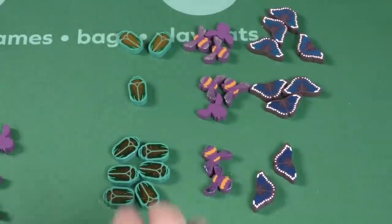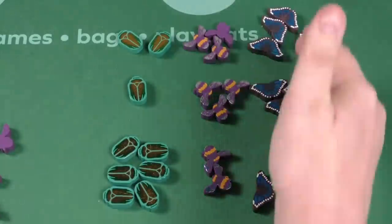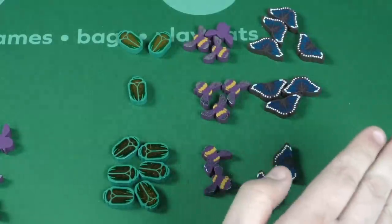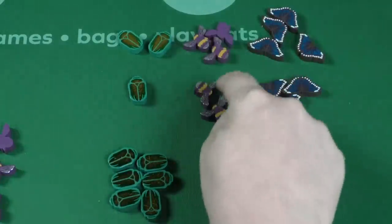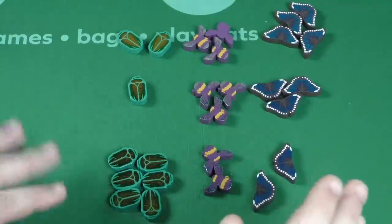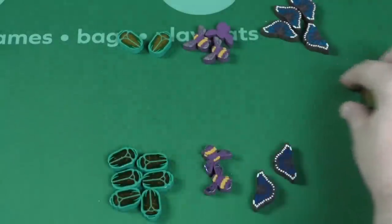The first thing I want to talk about in this game is scoring. These beautiful tokens here — you're going to be collecting them over the course of the game. At the end of the game, you're going to compare what players have gotten. In a three-player game, if you have the most of two different groups, you automatically win. That mostly is only going to happen in a two-player game. So here, this player has the most beetles, nobody has the most bees, and this player has the most butterflies. If no one has done that, then if you don't have a majority, you can't win. Since this middle player has no majority, they're out.